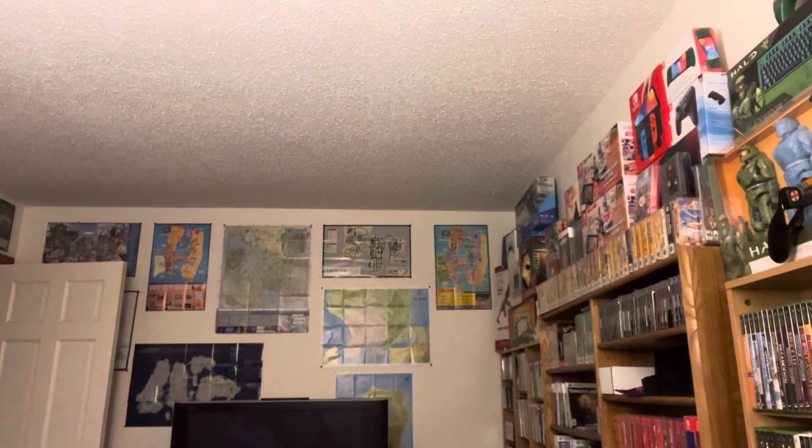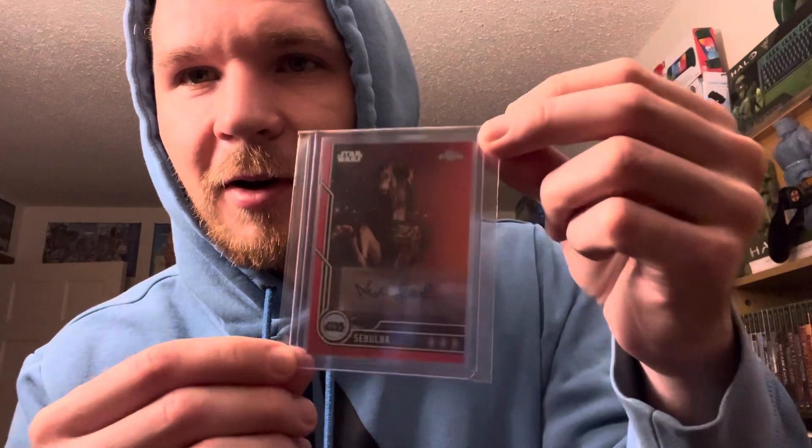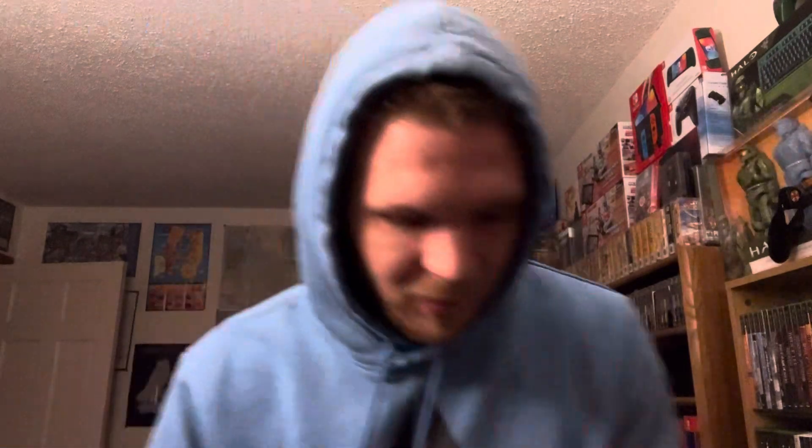And we got another card — this one's awesome, this one went for $120. From 2023 Topps Chrome Star Wars — Sebulba auto, aka Lewis McLeod, that's his name. It's an awesome one, numbered 505. Wish I had better lighting in here for the cards. I don't know if I said the price on the Holmgren — that one went for $110.